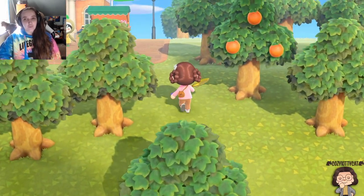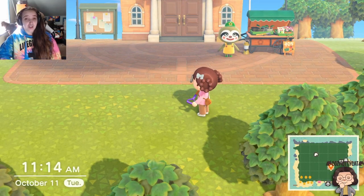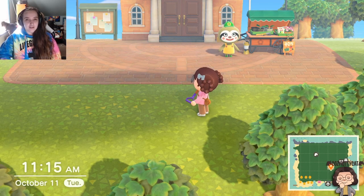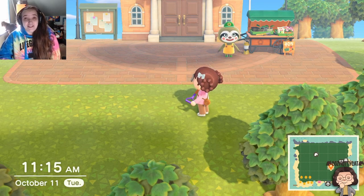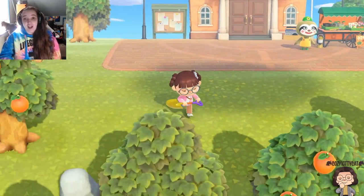Don't worry about that - I still have my flowers and my hedges and all that stuff. But I was just really unhappy with where it was at and how it was turning out. Because when I did the campsite, I wanted my island to be like spring forest core, right? But the way I was decorating my island, I was decorating it more for fall, and it didn't make sense, frankly.